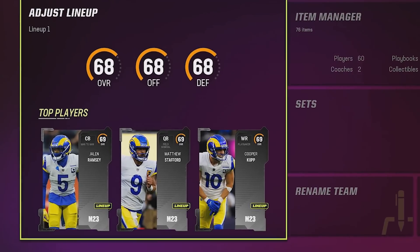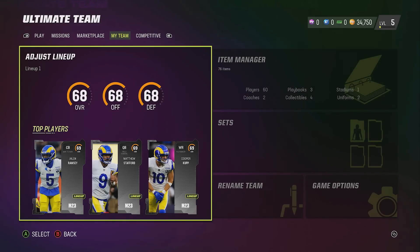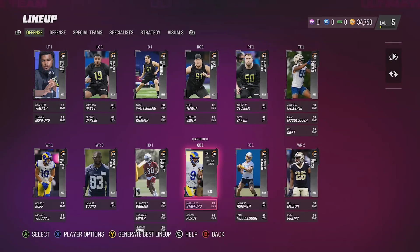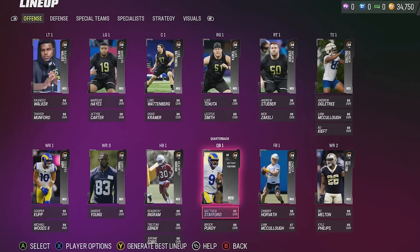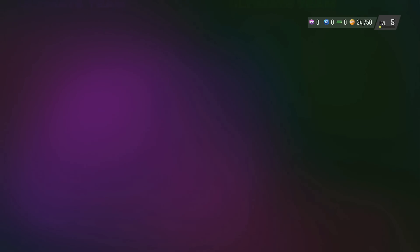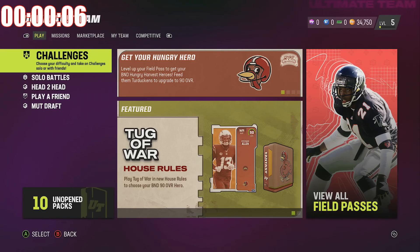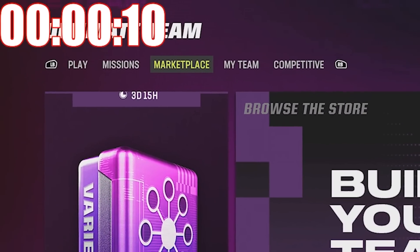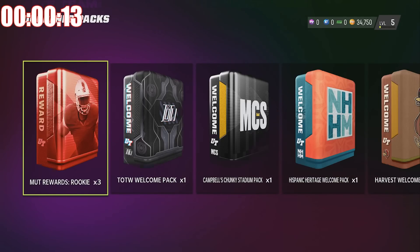As you can see on screen, I only have a 68 overall team and 34,000 coins. Today I'm going to be attempting to win a Super Bowl. We're going to do so by rebuilding this silver team while also going on a head-to-head seasons run, trying to win a Super Bowl as fast as possible. Since we can't do that with a silver team, let's get into the rebuilding process. Our timer has just started — we're already 10 seconds in, so let's get to building.